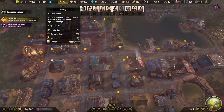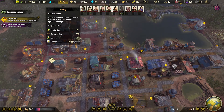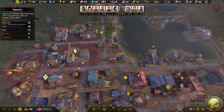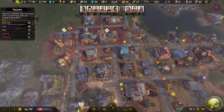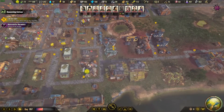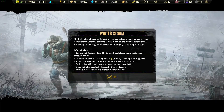Electrical power is almost full - that's definitely a good thing. Zero colonists are starving, zero are exhausted, 12 are dirty, 40 are tired, and 63 are mourning. We've got a cemetery. Uh oh - winter storm coming in.